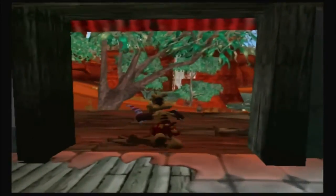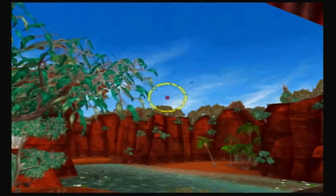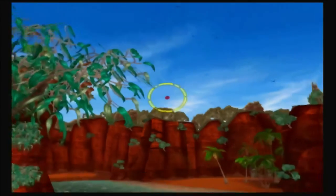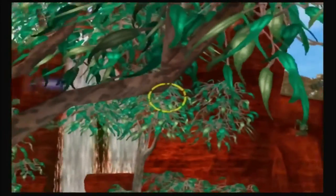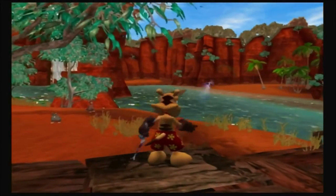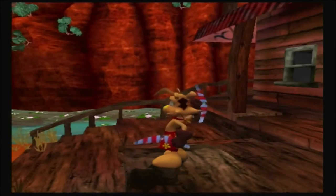Zoomerang time! In the view, press up on the C-stick — zoom in, zoom out. Just give it a quick toss and it goes really far. Basically it has a much further reach than your average rang.